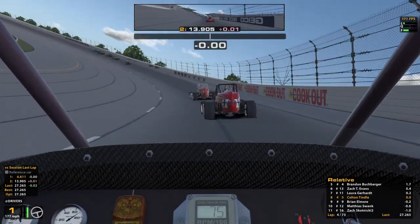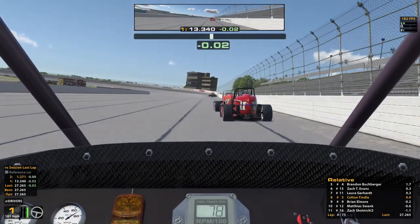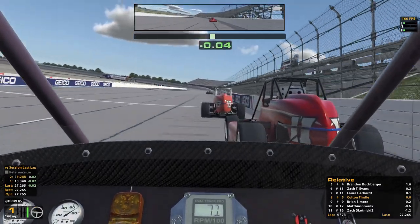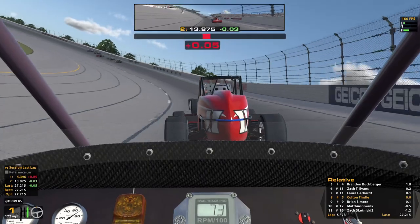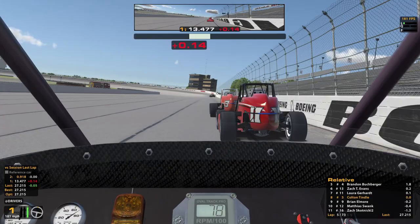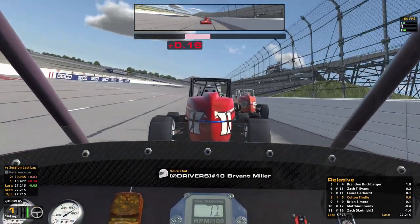Fastest lap for Watson — 27.1. The guy behind has just done a 27.2. It does feel a little bit light through one and two, like it wants to turn a little bit too much on me, so I'm going to have to watch out for that. That ability to turn I think is going to be very welcome later. I didn't mean to hit you there — I just didn't know where you were going to go. I thought you were going to go further high.